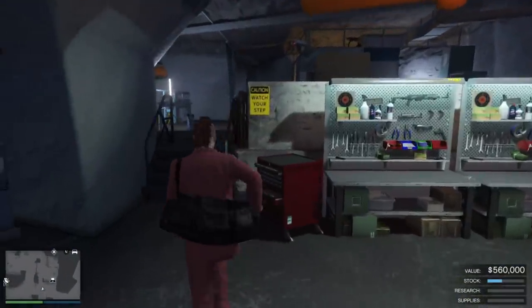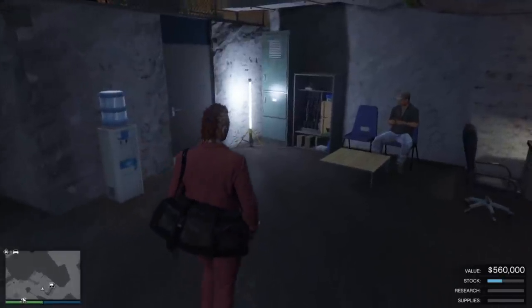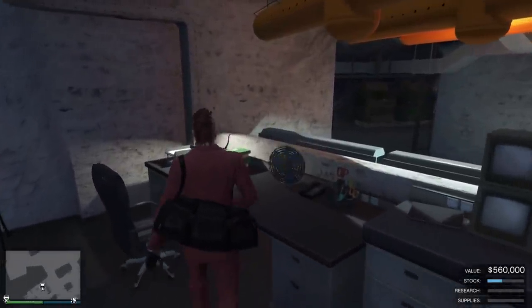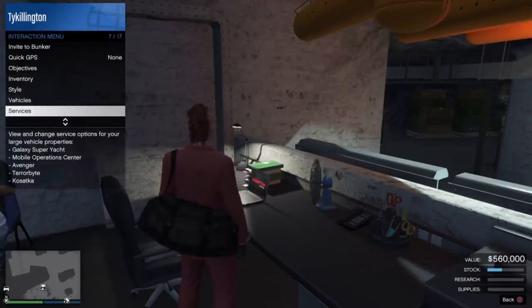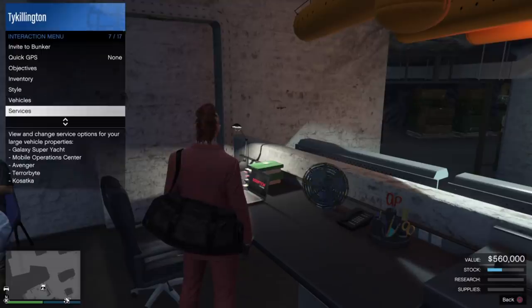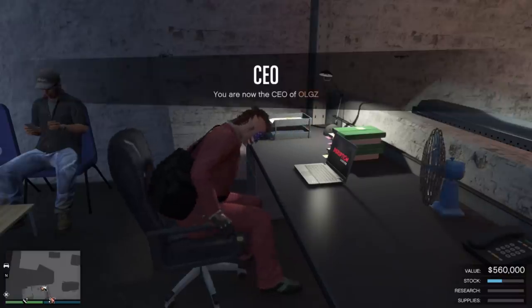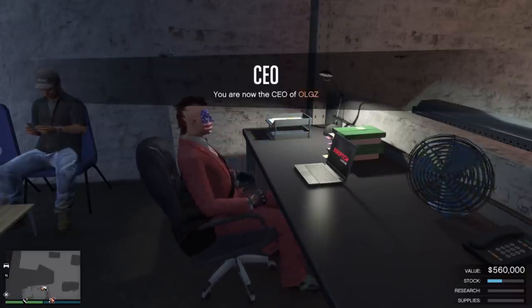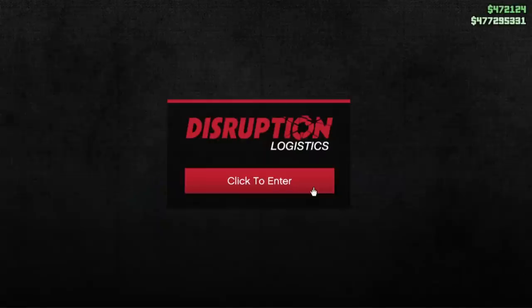Inside the bunker you see this manufacturing area where all the magic happens — this is where you store your actual goods to sell, and you can watch those boxes and crates grow with more inventory. To operate the bunker, you need to be either a VIP, a CEO, or an MC organization. If you are selling with friends, definitely register as an MC because your friends will get paid more to help you out.